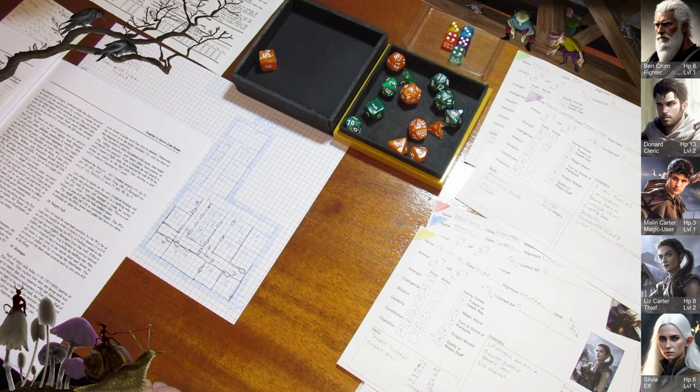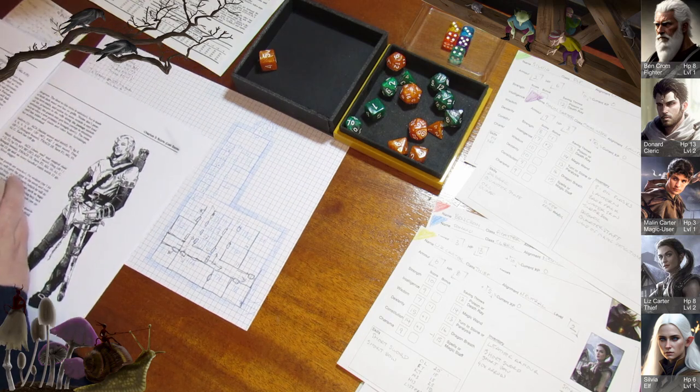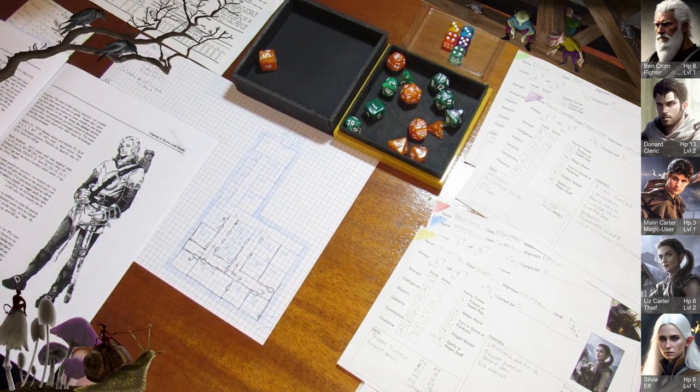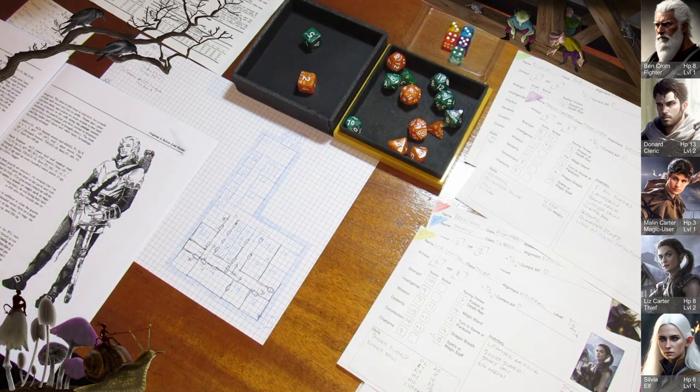Alexei is on 13 and has by far the best AC, so he's going to go into this room first. And what on earth is in here — we have some skeletons, four of them. The undead here are used as corridor guards sometimes when cells get very crowded. At the present time they have orders only to stay here and attack anyone who enters other than the evil cleric who controls them. The door to this chamber is unlocked. Alexei goes in first, followed by Donard, Ben, Liz, Sylvia, and Malin.